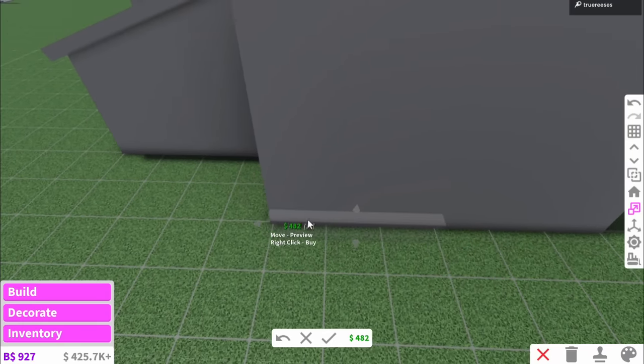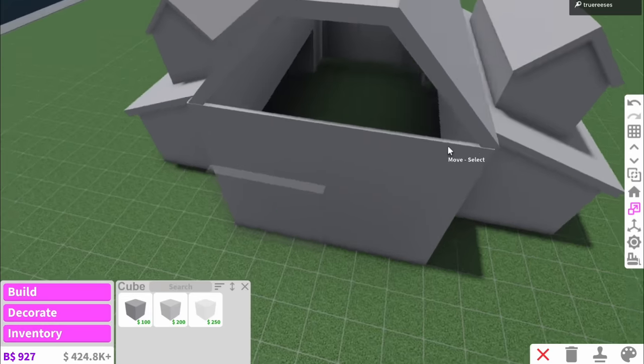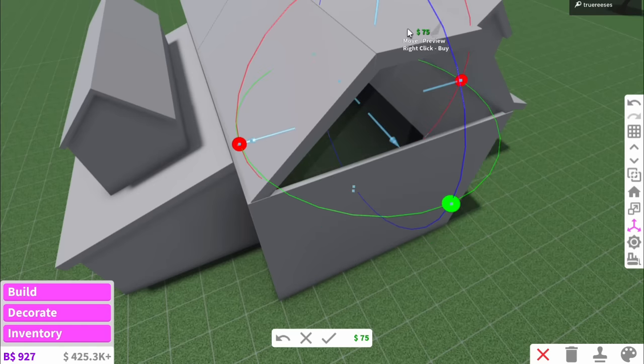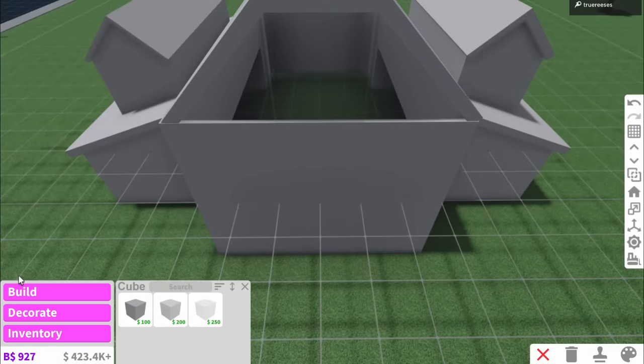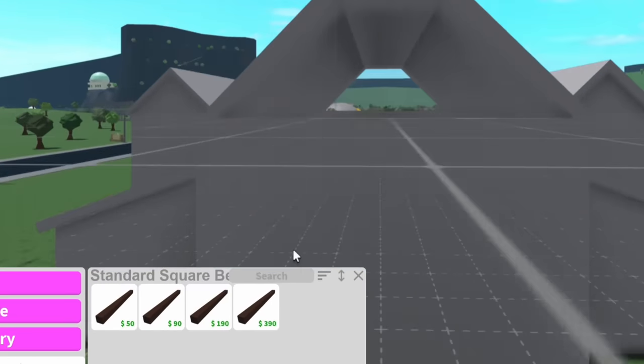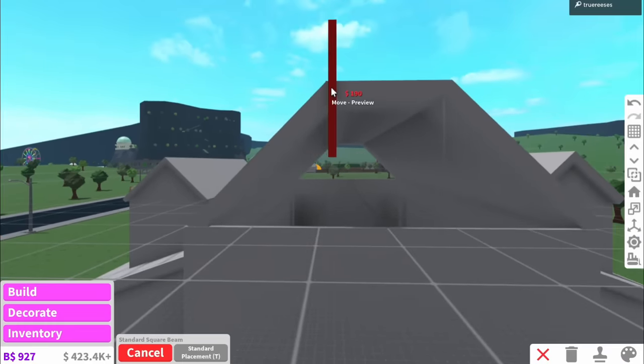So this isn't going to be hard at all. Why am I doing squares? Did I fail geometry? That is a triangle, Reese's. I'm really bad at custom building if you couldn't guess already. The glass is in at least. Now it's time to actually make it look a little bit more detailed by using a little something called standard square beam.